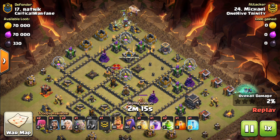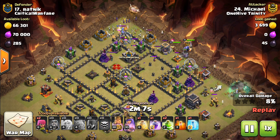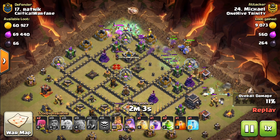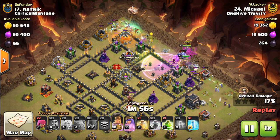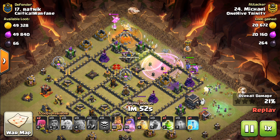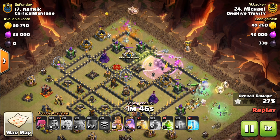If you haven't heard, witches are pretty powerful now. They got the buff in the update — they do more damage and they have more hit points, so they are going to be pretty powerful. This first attack features 10 witches.